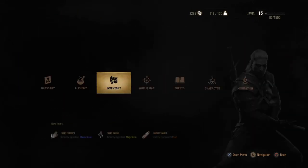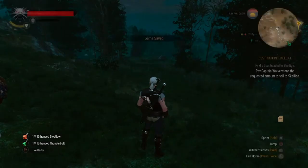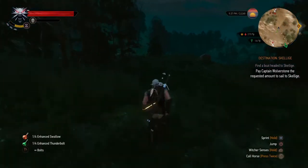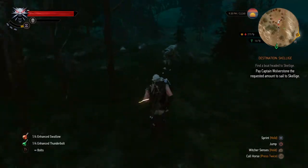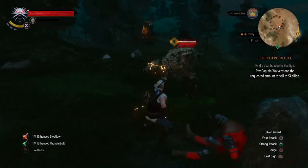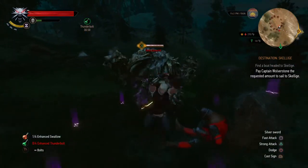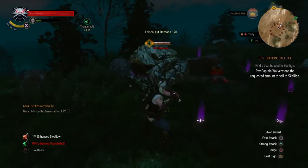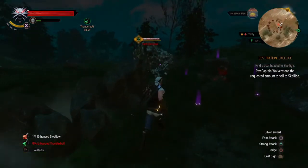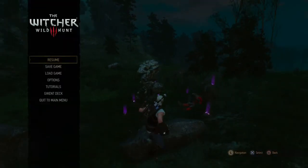Another scenario is fighting enemies that are really tough but don't get designated as Skull enemies. Here we will be fighting an Elemental — a Golem. These enemies are very hardy by nature; an Elemental is pretty much armor on legs, so you might want to go for some armor-piercing runes when fighting these. Here the enemy is level 20, just 5 levels above me — at the threshold, so I don't get a skull, but it is much stronger than me. You can see that Yrden affects it immensely, because it's not designated as a Skull.